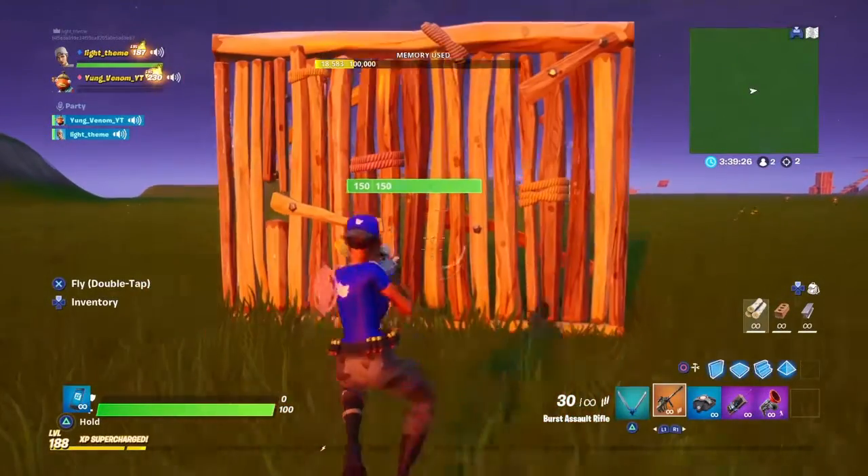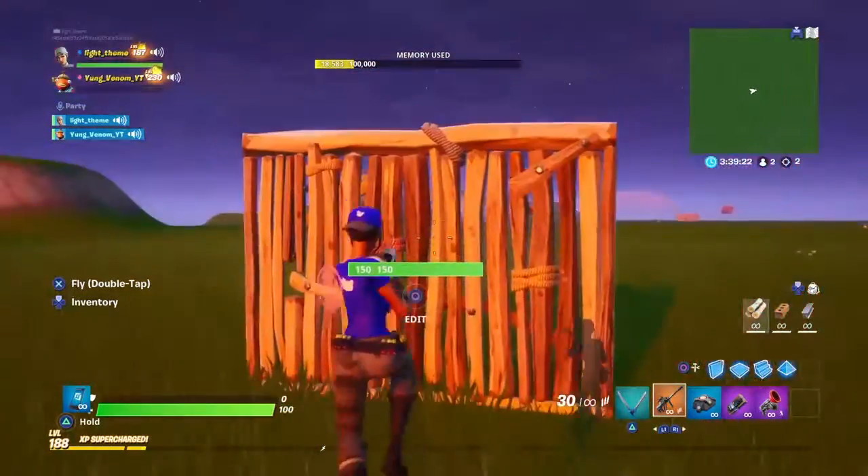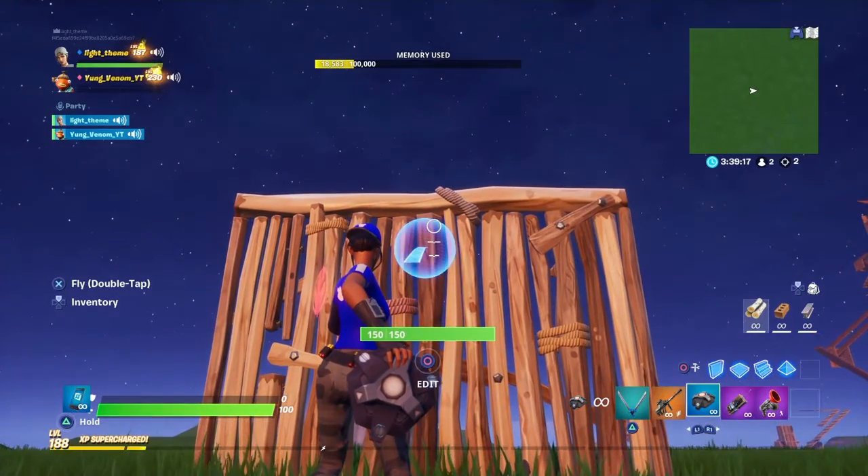Hey guys, welcome back to the channel! Today I'll be showing you how to make a drone in Fortnite. The way to do it is you put a proximity mine and try to get it into the middle at the top of the wall.